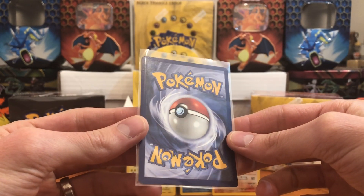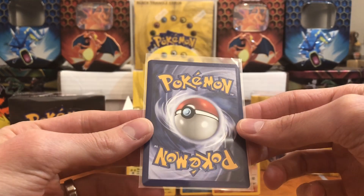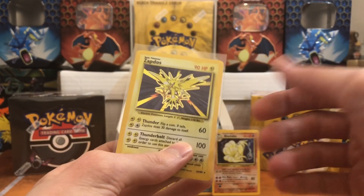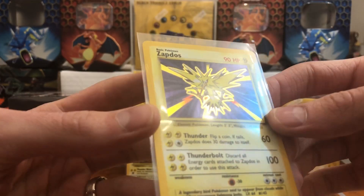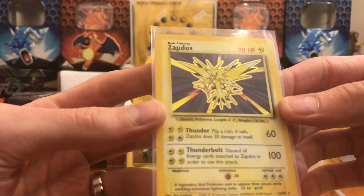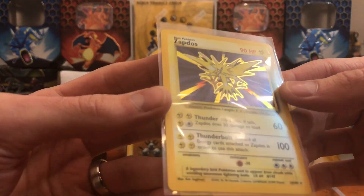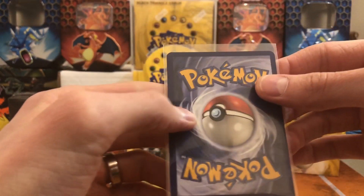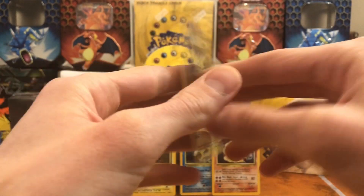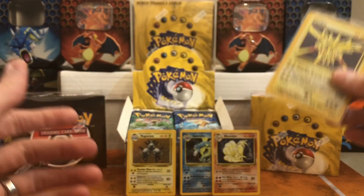Last but not least — last chance for a Charizard, a no-stage Blastoise, or anything crazy. Oh, Zapdos! That's a good card though — very nice. Let's look at the condition. A little rough edge on the bottom, but overall pretty nice.